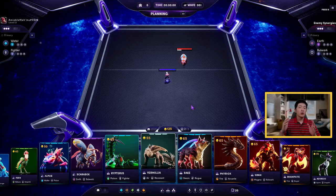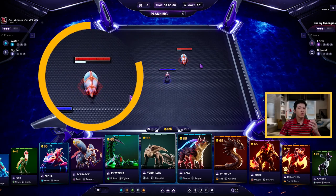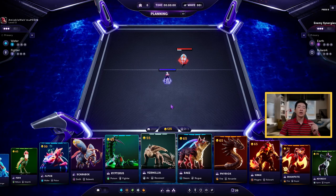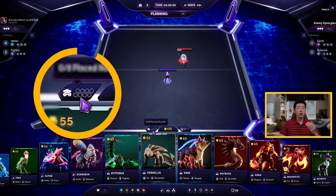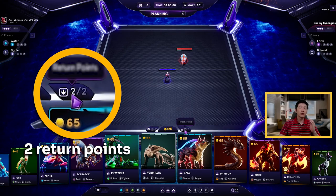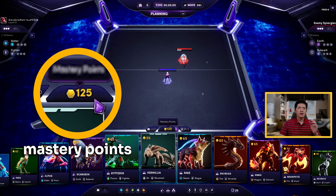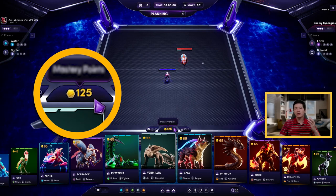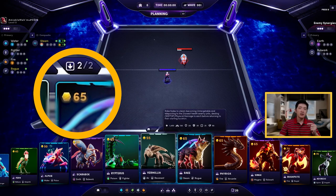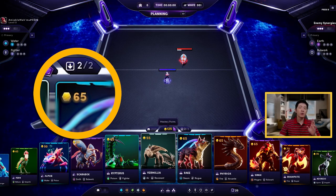During the survivor mode, each wave you have to face stronger and stronger waves. Right now it's wave number one so we just have one Illyvion in front of us, and we also have to manage our resources correctly. In the survivor mode we can place only eight Illyvions and we can also change two Illyvions per round. The mastery points are the resource — think of it like gold — because every time we want to play one Illyvion we pay that amount of mastery points, and every round we get 25 more mastery points.